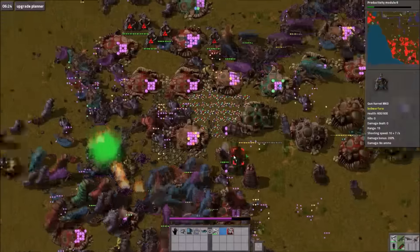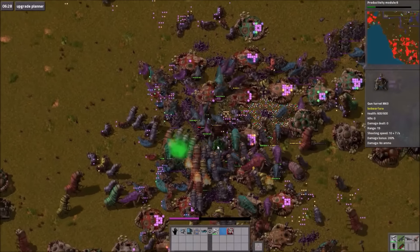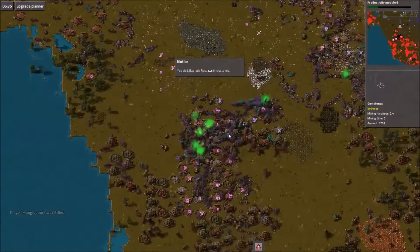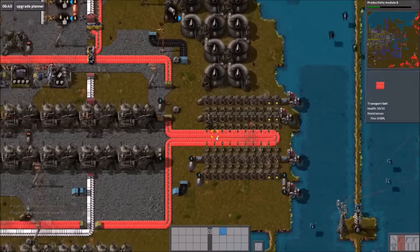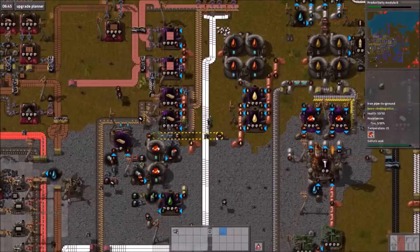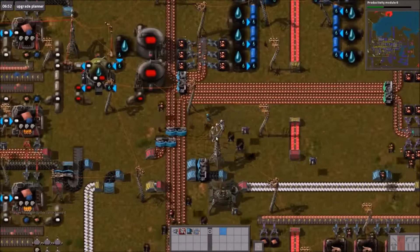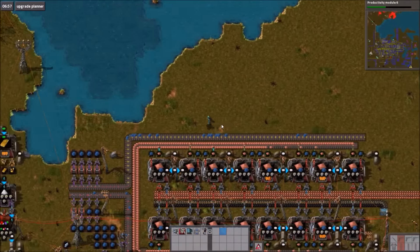They blew up all the turrets before I could rescue them. The Biters blew up all the turrets. Everything was fine and then suddenly they were all there at once and I died again. It's okay though, because now we have automatic production of power suits. I lost my diamond pickaxe, but we have plenty of those now. At the time I got it, they were rare. Squandering all of our resources on death.